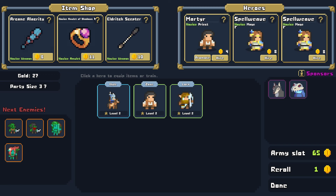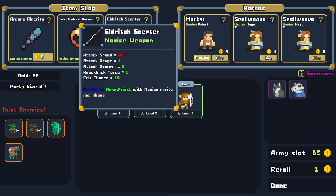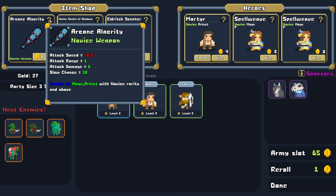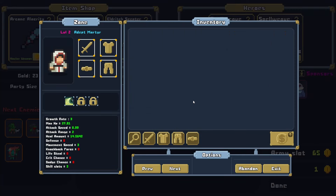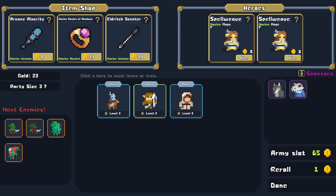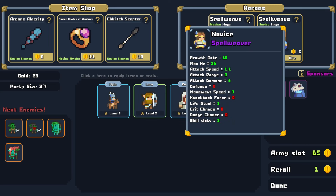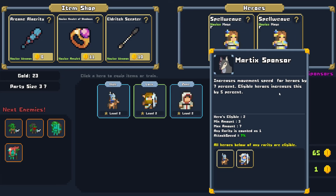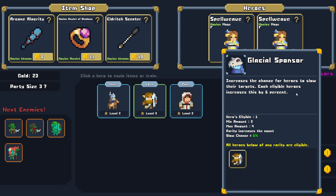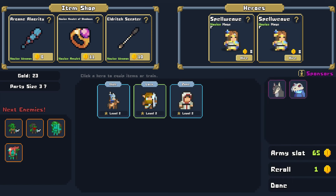We have two mage weapons available. Let's definitely promote the Martyr. The Martyr turns into what resembles the Final Fantasy I White Mage — I really do like that sprite. And then we have what's called the Spellweave. Do we add one as a Spellcaster? Sure, I think we probably should. We also have two sponsors: the Matrix Sponsor giving increased attack speed, and the Glacial Sponsor with slow chance. Should we add a Spellweave? I think we should. Let's do it. Why not?